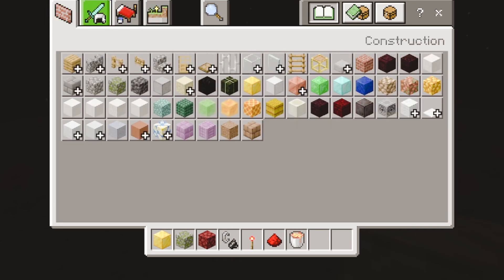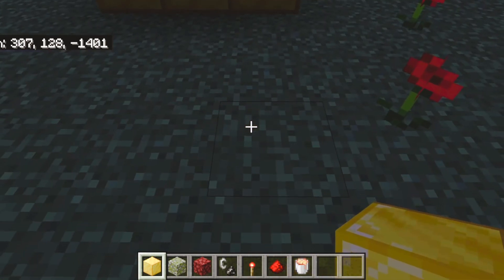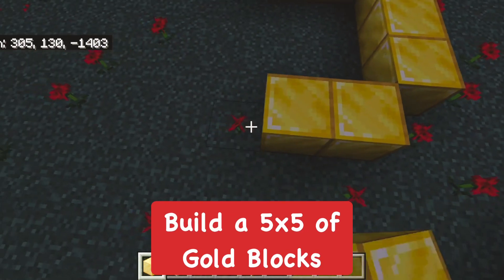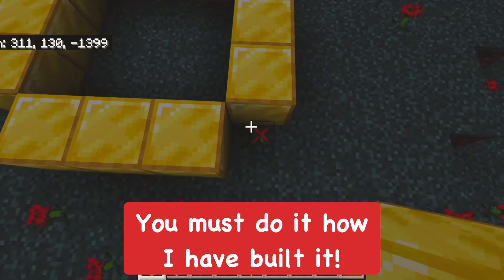So let's go ahead and get started. We're going to start with the gold blocks here — there's going to be like a nine block opening in the inside of it, so it's going to be like five by five of gold blocks. You want to make sure you get this exact, and everything has to be exactly the way I make it or it's not going to work.